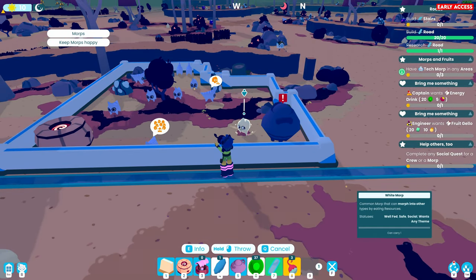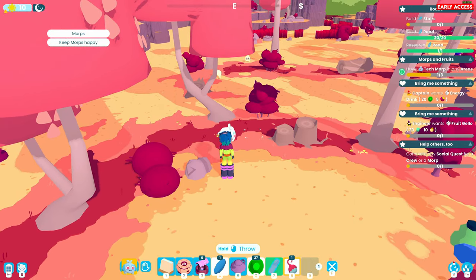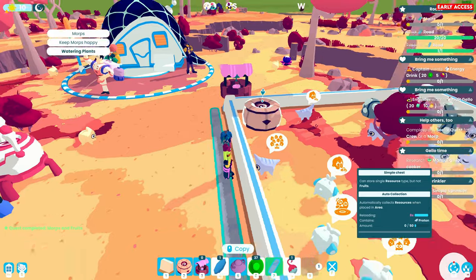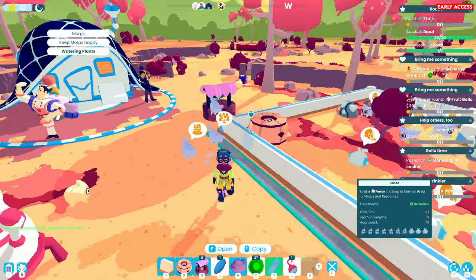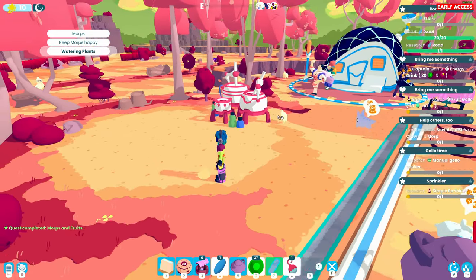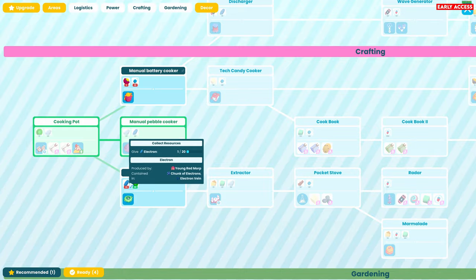What I'm going to try and do - I think this place might be overcrowded. What I'm thinking is picking this up, throw him in there, and then I want to throw down a tech one for him to eat. He should become a tech one. So throw you down, and you down. That's a tech morph! Let's throw him in here. But now it's overcrowded - so I'm just wanting to take a couple of these out. The captain wants an energy drink, engineer wants fruit jello, and research the manual jello cooker.